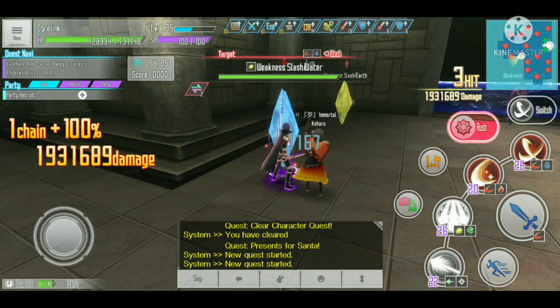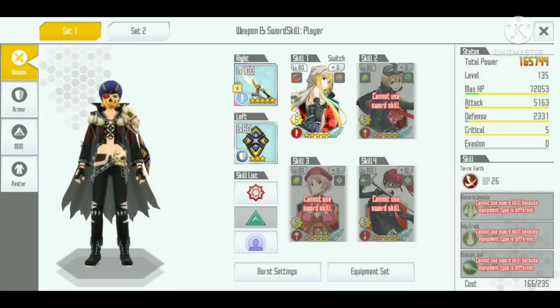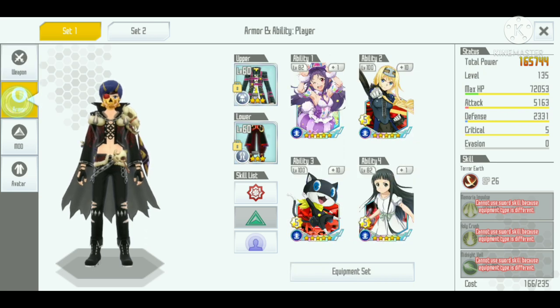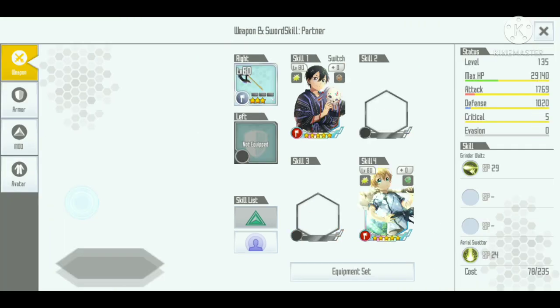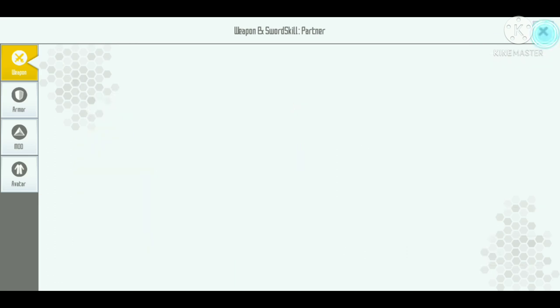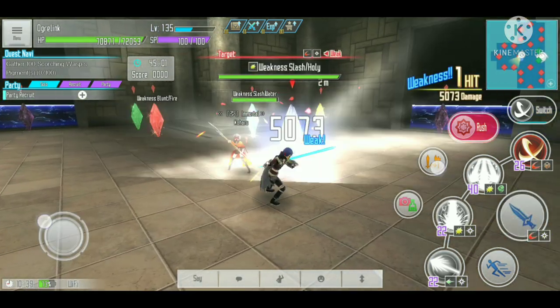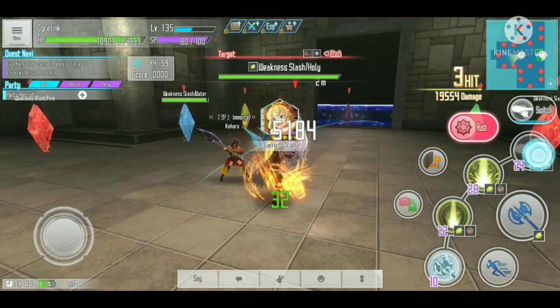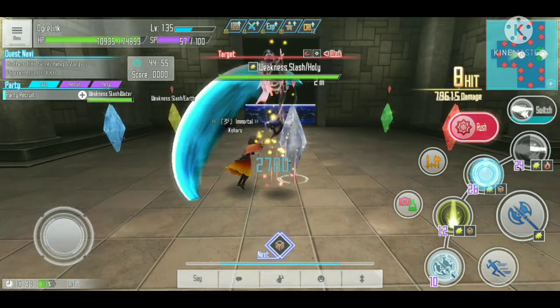Other than the mod sword build, the auto attack build also benefits from the chaos armor upgrade. I'm going to use this set for my auto attack build — a holy element auto attack on my second set, using the Bohemian Pain, Arco, and the Top Speeder. On my Koharu, I'm using Windows of Doom. Those three skills give additional damage based on HP, so let's test the damage with the level 110 armor first.